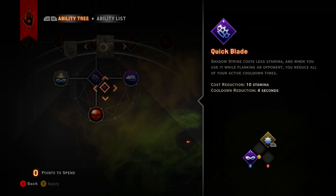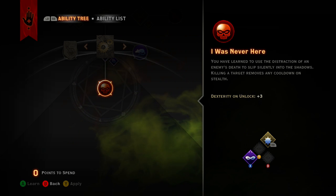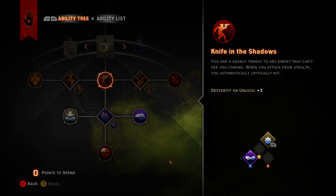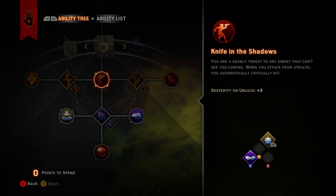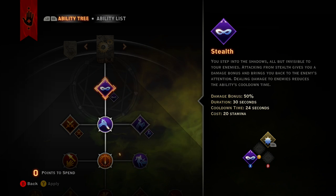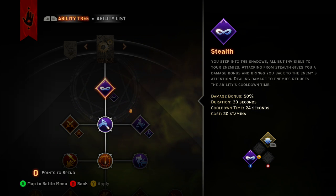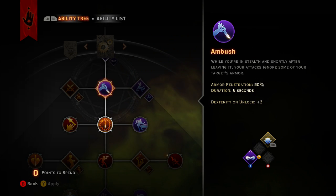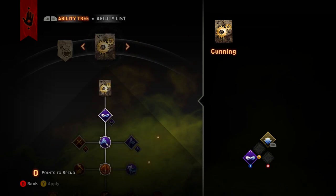I really like Shadow Strike but it's kind of whatever. If you can, definitely go down and get 'I Was Never Here' so that way you could get the cooldown removed off of your Stealth. Stealth is 24 seconds - I kept thinking for some reason it was 8 seconds but it's 24.